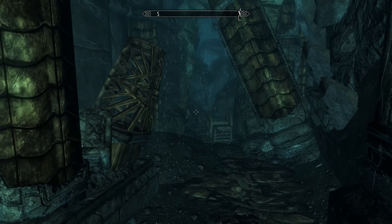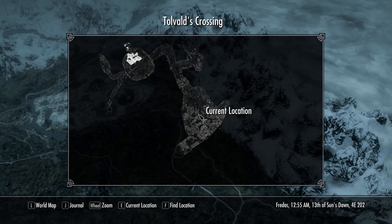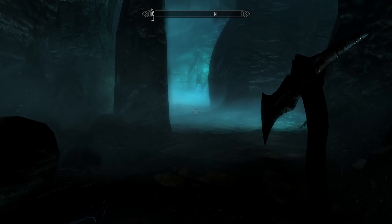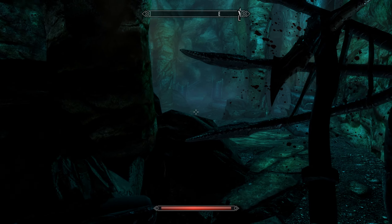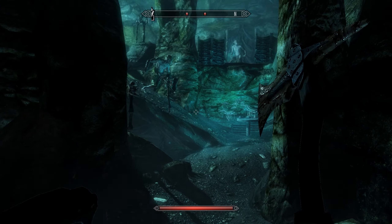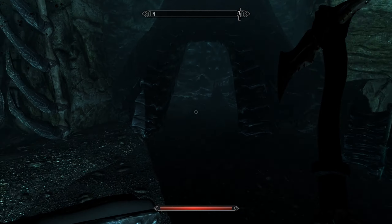We got the crown! How do we get out of here easily? Well, if we look at our map it's telling us to go back out the way we came, but I'm willing to bet there's an easier path if we continue through — there usually is. If there's not, at least we get to explore. We're not even really concerned about enemies at the moment.